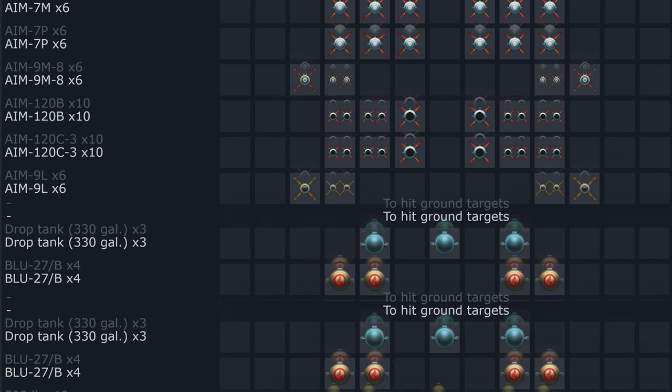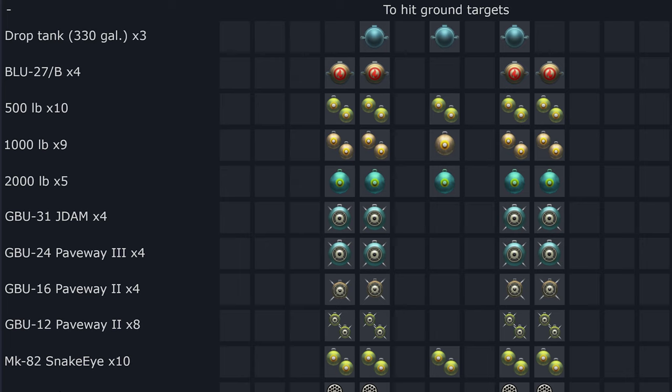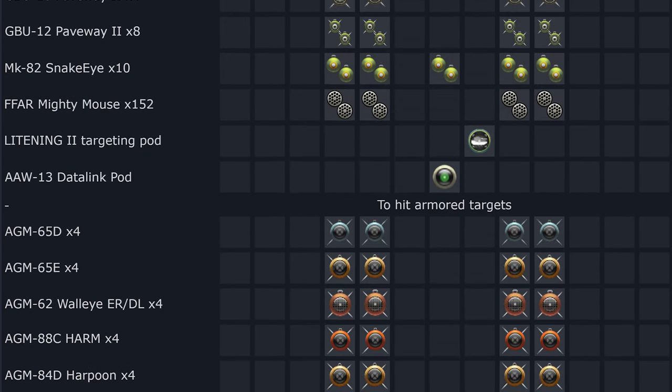In the air-to-ground role, there's a large amount of payload options given its multi-role nature. Drop tanks, napalms, Mk 82s, 83s, 84s, JDAMs if ever added, Paveways with the Lightning II pod already in the game, Snake Eyes — though it's strange Snake Eyes haven't been added yet — Mighty Mouse rockets, guided rockets, and the AWW-13 datalink pod.